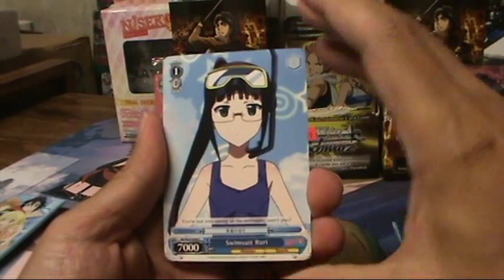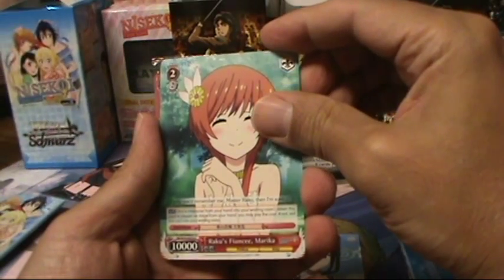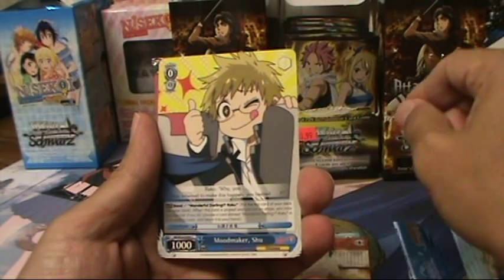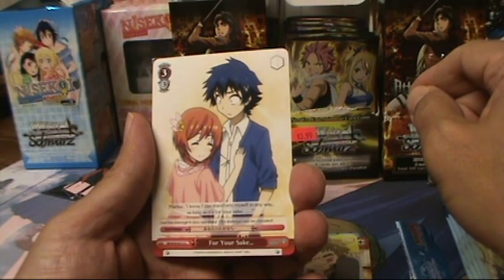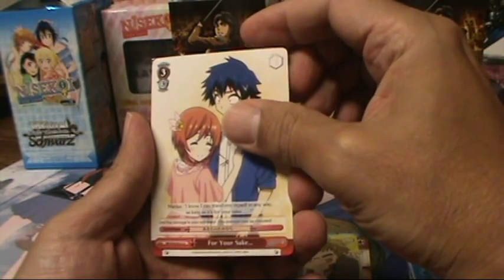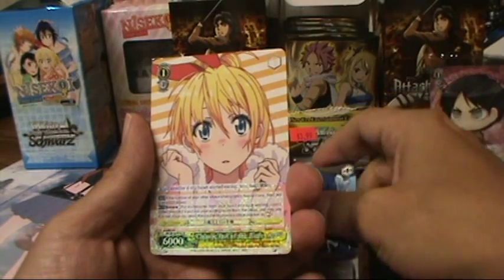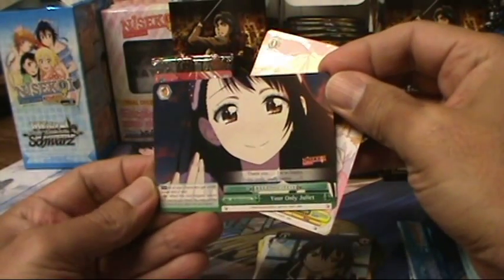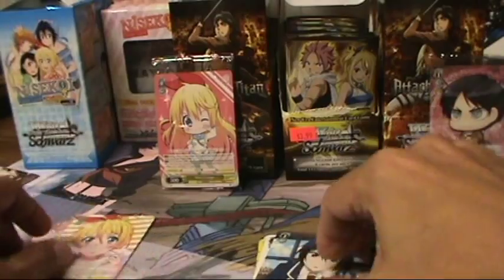Pack one: commons are Swimsuit Ruri, Raku's Fiancee Marika, Shocking Truth Shishiro, and Mood Maker Shu. First uncommon is For Your Sake — a red event, level three, three cost, deal five damage to your opponent. Second uncommon is Troubled by Love Shishiro. The rare is Shitoge Out of the Bath. The climax card is a green gold bars climax — all your characters get plus one thousand power and plus one soul. Your Only Juliet.